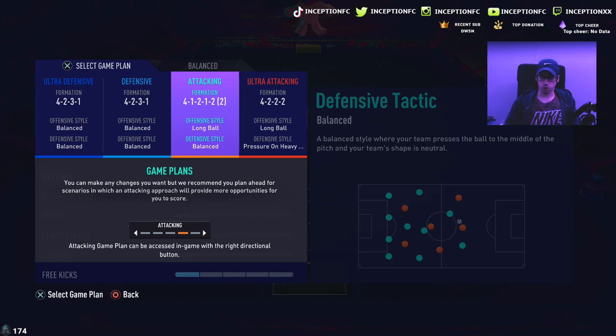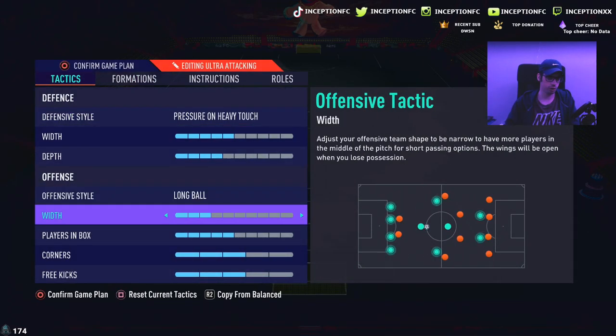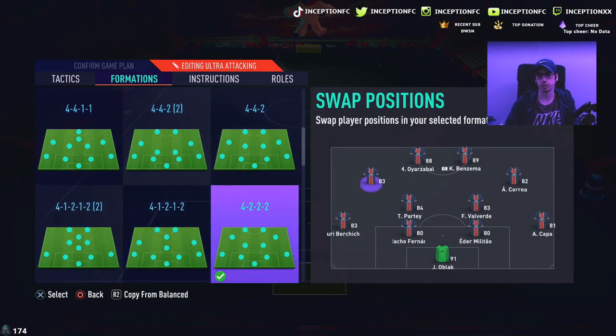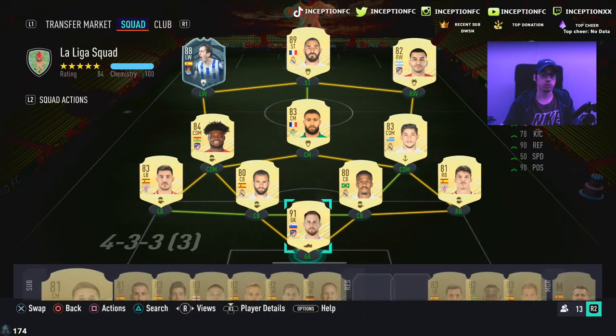I want to try out this card in the striker position first. We're going to play with him next to Karim Benzema, with Valverde and Partey playing there. This is my boy Andy's account — he's a beast with different types of formations. He's playing on long ball, pressure on heavy touch. The instruction on the striker will be stay central, stay forward for both strikers. Let's get into a game and see how it plays.